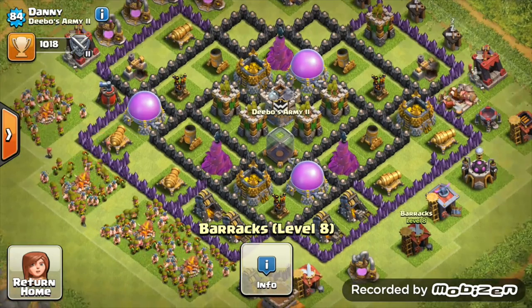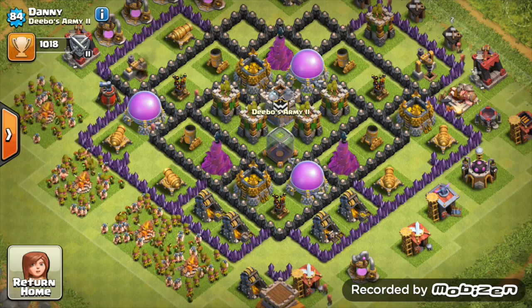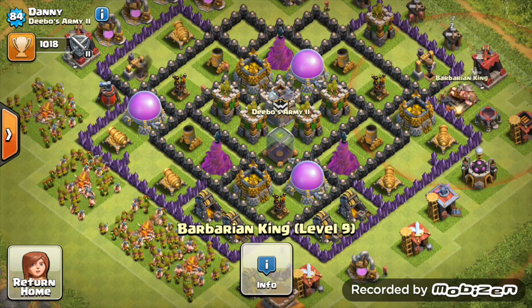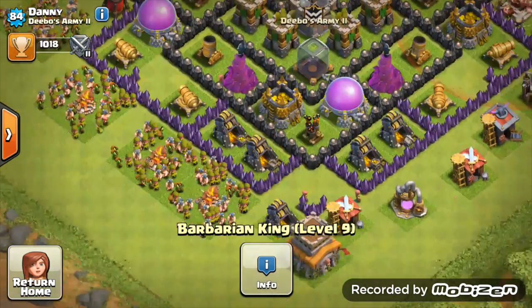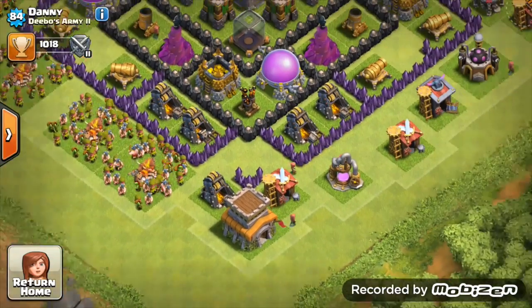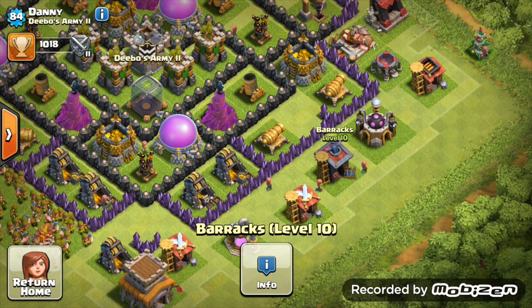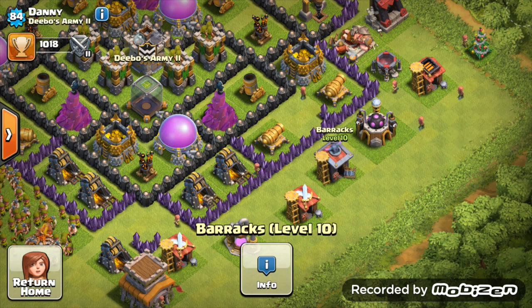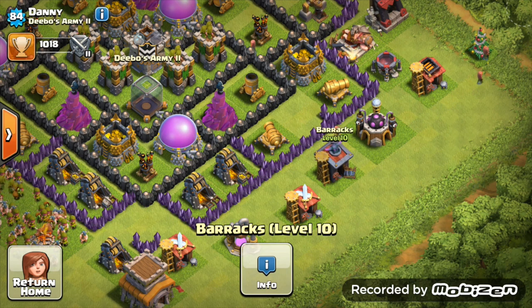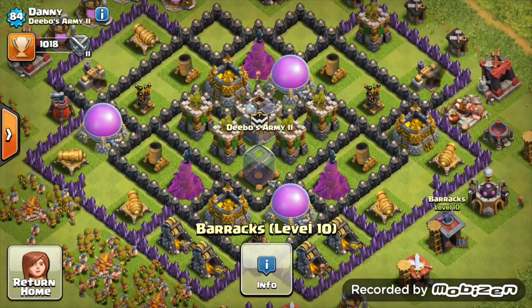Town Hall 8 walls - you've got more level 8 than level 7, that's looking really good. Dark elixir drills at level 3 which is max for Town Hall 8 - great. King is hiding in the corner coming to level 10, brilliant. Get those barracks upgraded - you've only got one P.E.K.K.A barrack, and if you're doing GoWiPe hog attack strategies you'll want more than one.